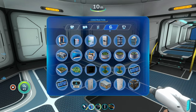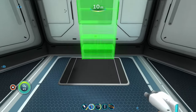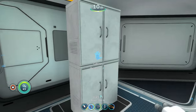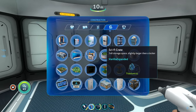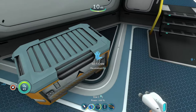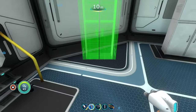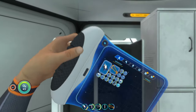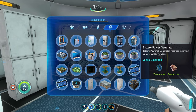For interior modules, the mod adds a cabinet with nine-by-nine storage space, larger than a standard locker, with its own open animation. There's also a sci-fi crate with seven-by-eight storage, also larger than a standard locker with its own animation, and a battery power generator that accepts regular power cells and instantly starts generating energy for your base.